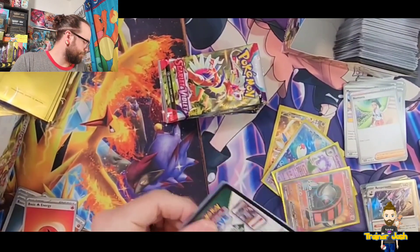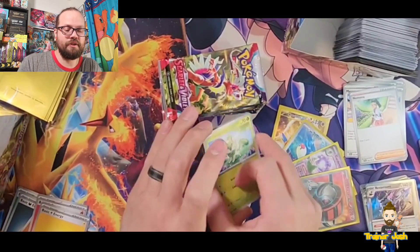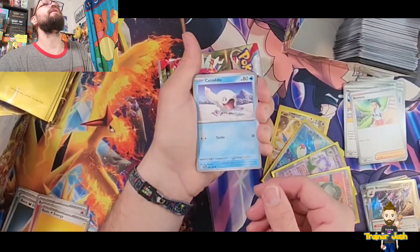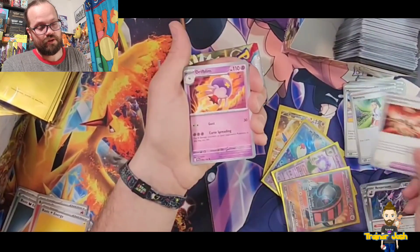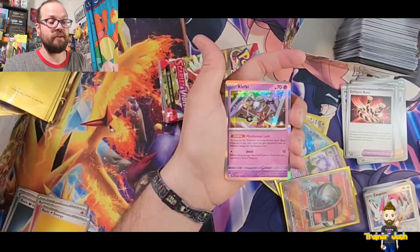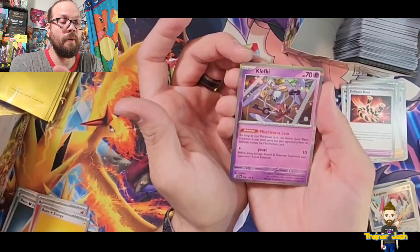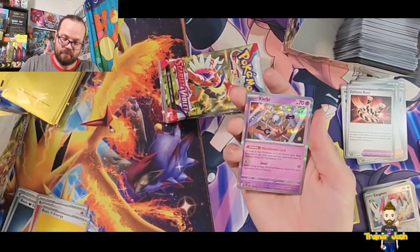Going with lightning — another correct energy guess, let's go! Starting out with a Sprigatito, Flittle, Seviper, Kattail, Heracross, Defiance Band, Drifblim, Reverse Holo Clawitzer, Reverse Holo Zangoose, and a Holo Klefki on the end. Actually this is a good pull — it shuts off abilities. As long as basic Pokemon play it, yours and your opponent's have no abilities except for Mischievous Lock. That one's probably going to see some play and probably gonna annoy the crap out of some people. I'll take it.